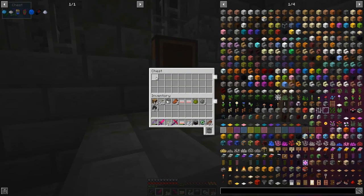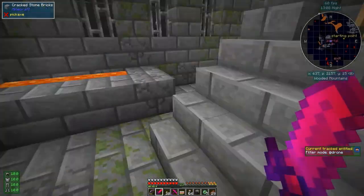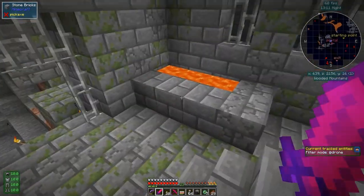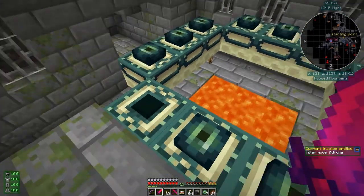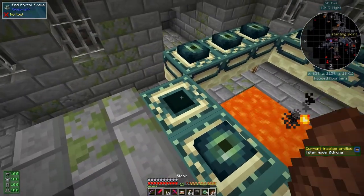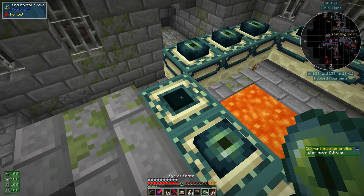I've got a chest here with some eyes of ender in it. There's some obsidian because I stood on the lava and the honey got put out, and I broke the chest near where the silverfish spawner is. Let's get on — we'll turn on the jetpack before we go out.